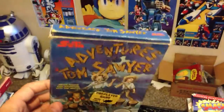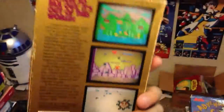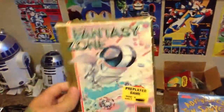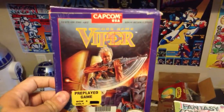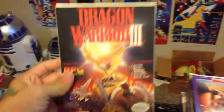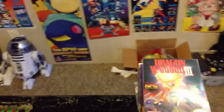This one is just the box. Fantasy Zone — it's in the box and it's actually pretty fun, I enjoy playing that one. We've got the Coding Viper. Dragon Warrior 3 — this one is complete in the box; it actually has all its inserts and manuals and all that miscellaneous stuff.